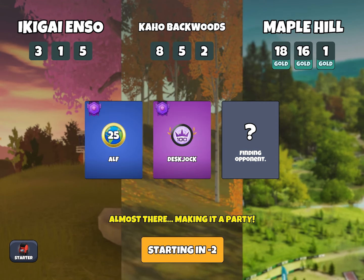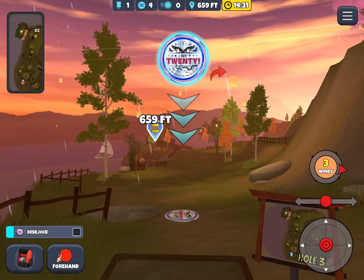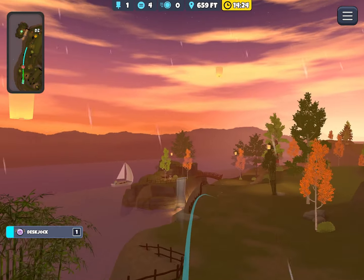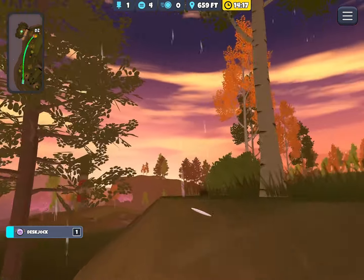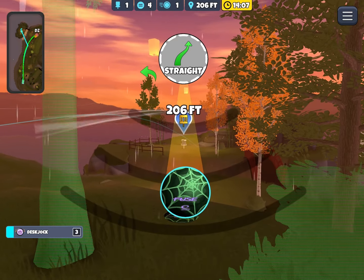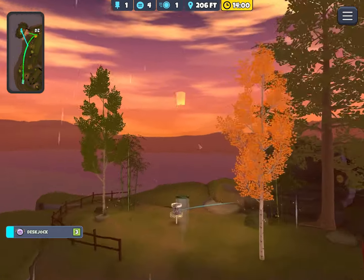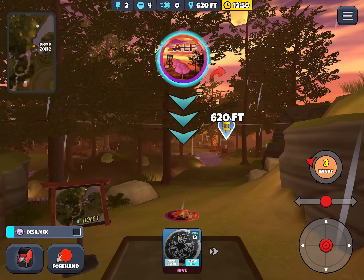All right, got another multiplayer round with a good layout and a great player, Desk Jock. We're starting out with Ikigai Enzo, and with this wind I like to go turn-glide-ride. I'm trying to get down around the drop zone — this is looking really good — and then it skips off this rock and jumps right on top of the berm, which is not ideal, especially in a three wind. But I know I can't afford to leave any strokes on the table with a Desk Jock, so I went for it. I was kind of surprised it dropped in honestly, but really good start — got a stroke and a very favorable win.